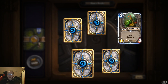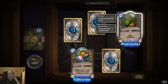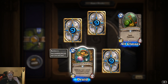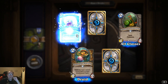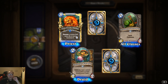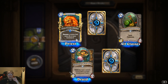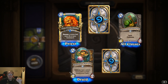So we got some basics: taunt, poisonous — poisonous destroys any minion damaged by this. Battle cry: add a random minion with five or more attack to your hand, that's pretty good, rare. Free from Amber: discover a minion that costs eight or more and summon it — nice, that's really cool. If I get any duplicates I'm just gonna be skipping over them.